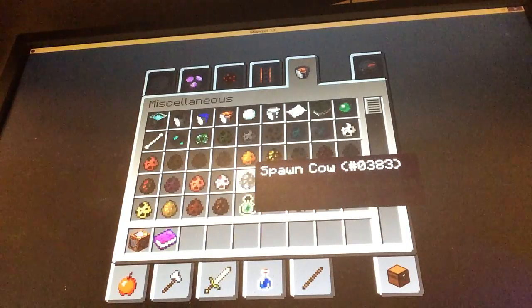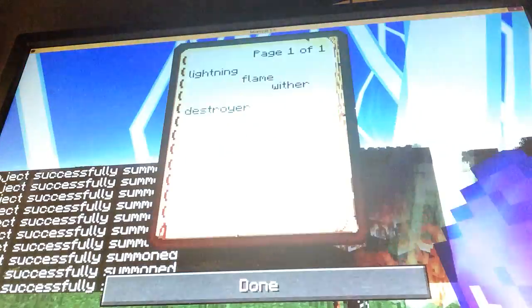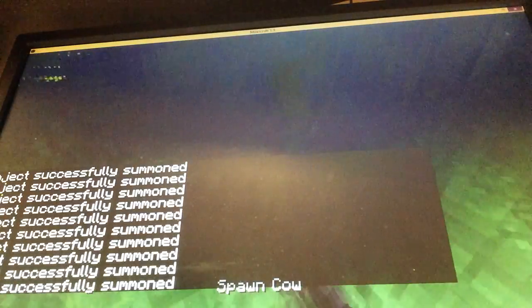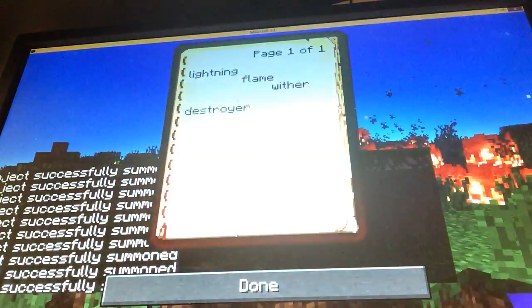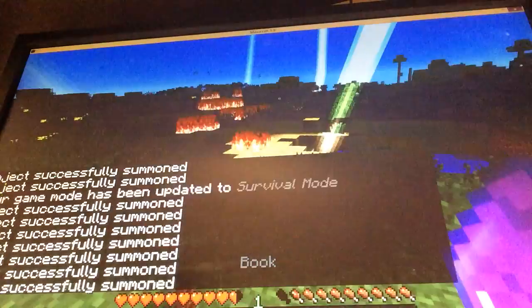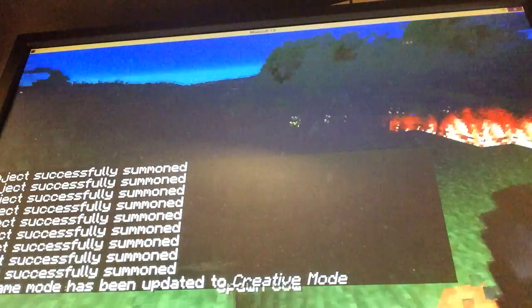Let's spawn a cow — skeleton would burn in the day, so let's do a cow. Watch this: the first attack is lightning, it just summons lightning bolts. It's a little laggy, I know — it's really laggy the first time you use it because there's lots of mobs around. It's really epic. If I go into survival, you can see it wouldn't strike me — it only strikes all the mobs in the world but me.